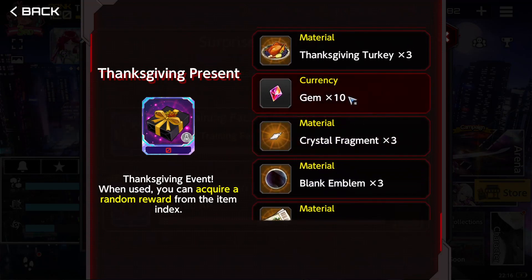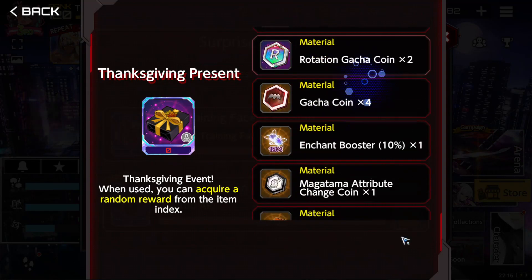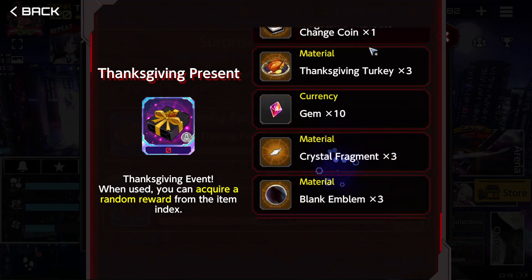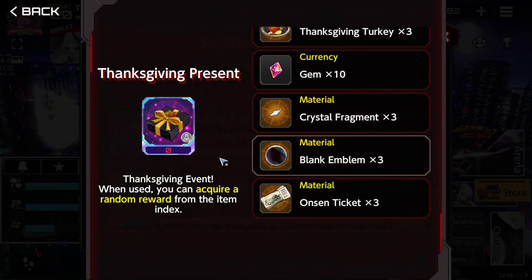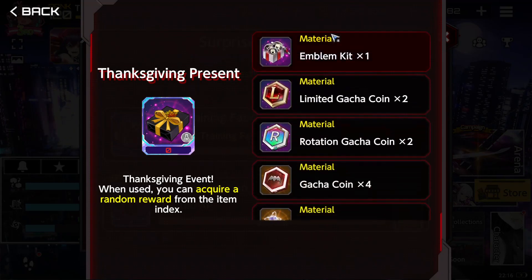Gems are good — 10 is fine. Crystal fragments are fine. Blank emblems are not as good because it would be better to get the emblem kit rather than the blank emblem. If they don't make a way to farm this, no one wants to receive blank emblems on login bonuses — we want to receive the emblem kits. It's better if they make a stage where we can farm these.